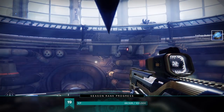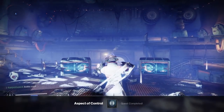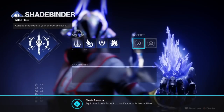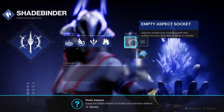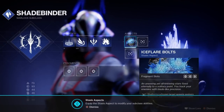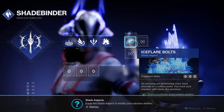You have your very first Stasis aspect that you can plug in to use with your abilities — how cool is that? Something new in this new season. In order to do this, go under your new Stasis class ability. Right here we're going to have a new thing called Aspects — this is where we can apply Stasis aspects. It's going to change your super's ability and make it a little bit more personal. Once you use your Stasis ability, it's going to shoot out little fragments, which is absolutely amazing.